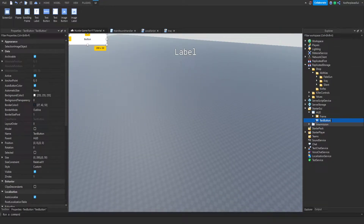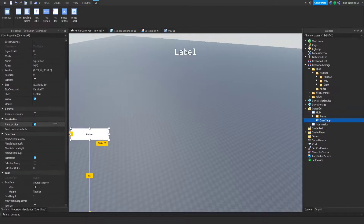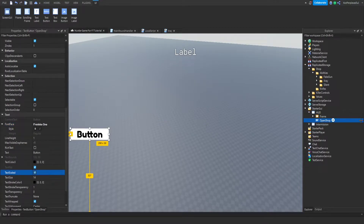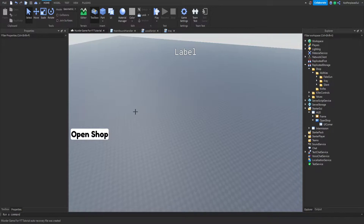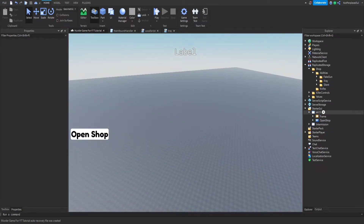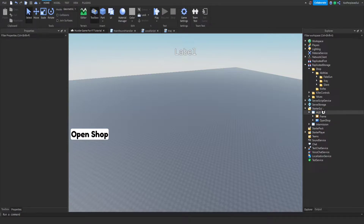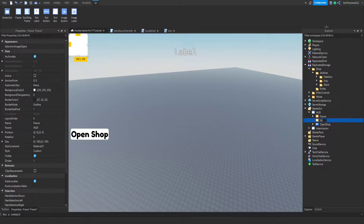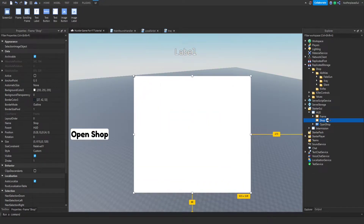I'm gonna rename this button to 'Open Shop'. I'll add a UI corner just because it looks better. Now let's make the shop frame first — name it 'Shop', add a UI corner to it.